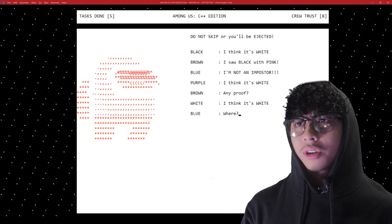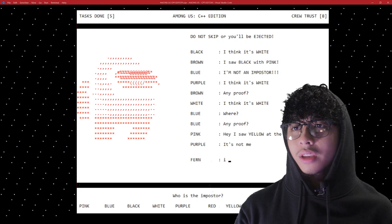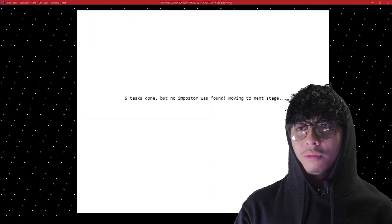There's an imposter. Black: I think it's white. Brown: hmm, I think it's Orange. Orange! Oh, what? Five tasks done.